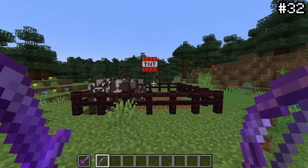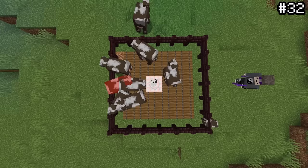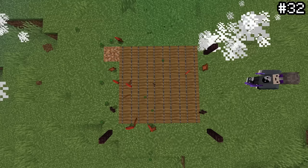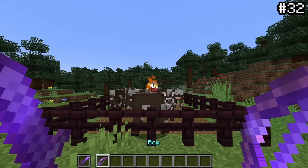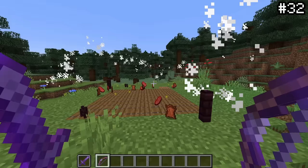TNT lit by a flame bow retains the ownership of whoever shot it. This may not seem that useful at first, but if you hold a sword or item with looting in the offhand and shoot a block of TNT with a flame bow in the other, every entity killed by that TNT will be affected by the looting and grant you a ton of drops very fast.